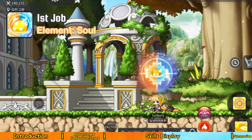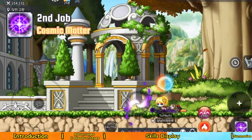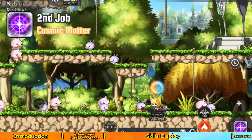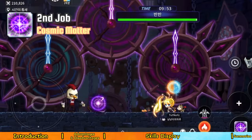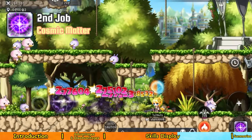Soul Element — when the sun and moon forms hit alternately, there is a certain chance of producing a cosmic orb. Cosmic Matter — consume all cosmic orbs to launch dark matter and attack enemies in front of you. The duration increases based on the number of cosmic orbs consumed. This skill ignores anti-shield.